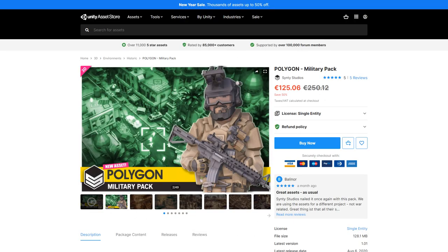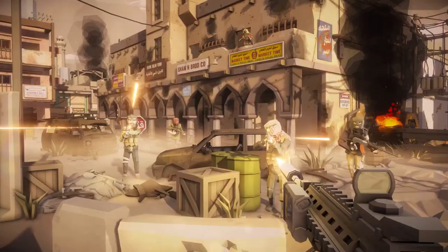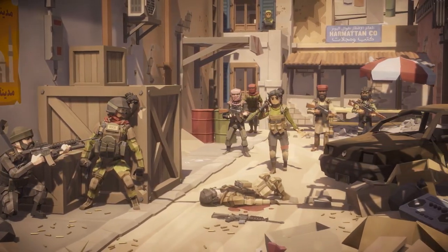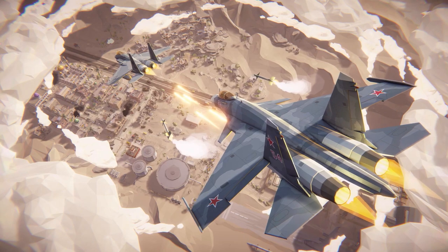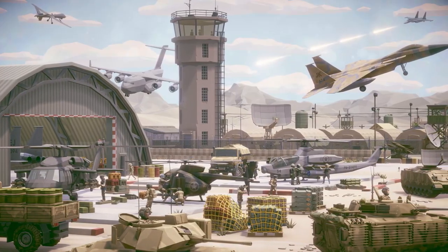For some more assets, here's a massive military pack. If you have a game idea with a military setting, then this pack is all you need. The total number of assets included is insane — there are over 1500 detailed prefabs. You've got fully rigged characters, lots of buildings and vehicles, and even some awesome looking fighter jets. All of the pieces are very modular, so it's really simple to snap them together and make some really impressive looking levels.